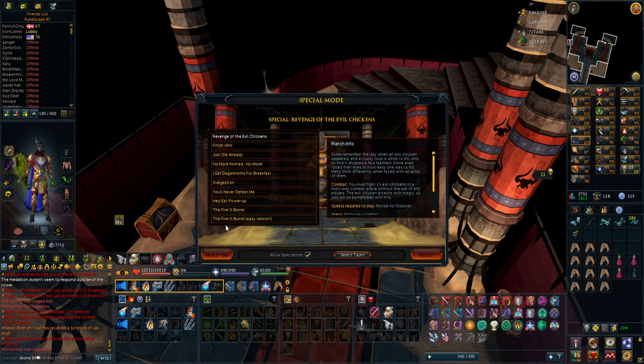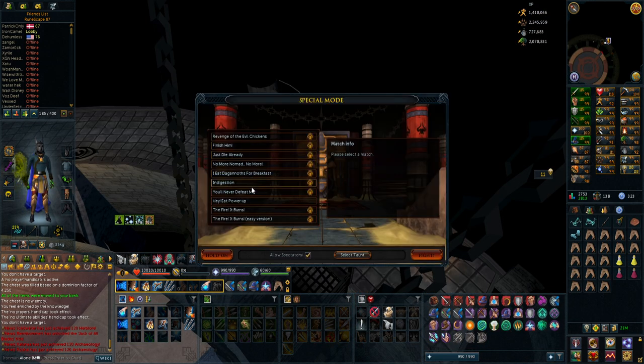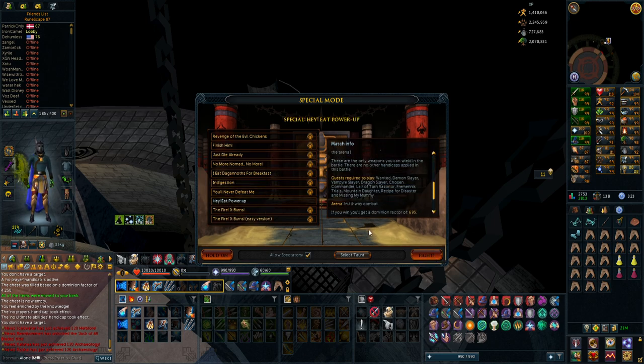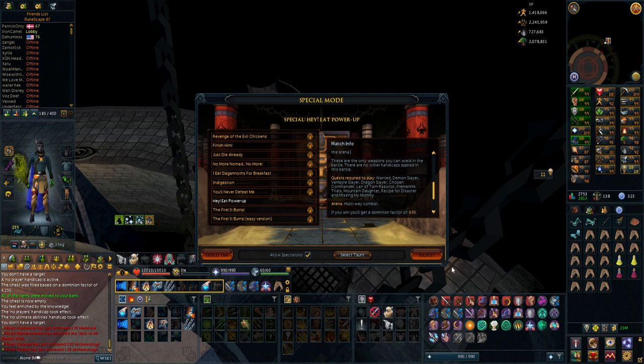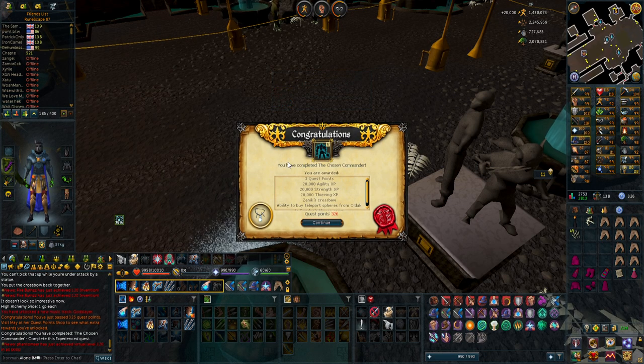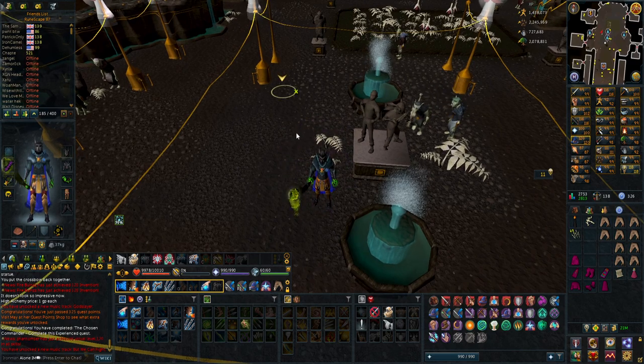These are all the special encounters — not that many. I'll start with the chicken one. I've done all the different challenges now except one, and they were all pretty easy. Some took some time but overall no problems. The remaining one requires the Chosen Commander quest, which is fairly long, but I think I have all the requirements already. After completing Chosen Commander — three quest points and some experience including agility which is good since I'm going for 99 — that's now all the requirements done to do all the special fights.